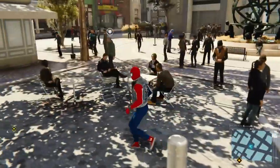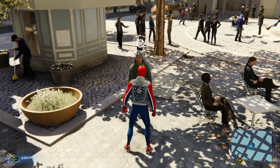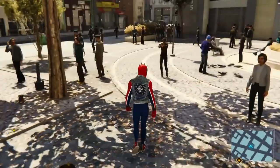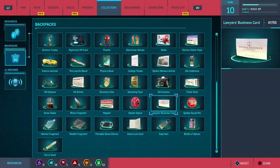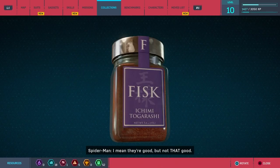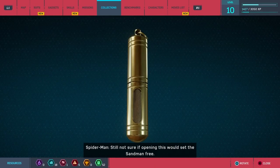Another decision I had to make before making this video was whether to include the items you can find in the backpacks as easter eggs. Again, they are marked on the map, so are they really easter eggs? I decided to include a couple of my favourites, but if you want the full list of collectables then check the backpack video in the description. Up first is a nod to everyone's favourite visually impaired superhero, Daredevil — one of the collectables actually contains a business card for his law firm, Nelson & Murdoch. The other collectable worth mentioning is the morbid fact that Peter seems to keep Sandman trapped in a vial. Still not sure if opening this would set Sandman free, but I'm in no hurry to find out.